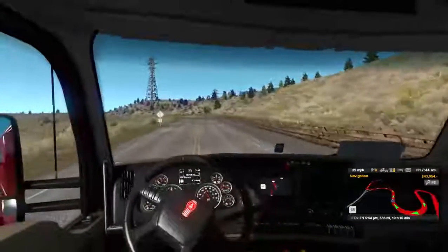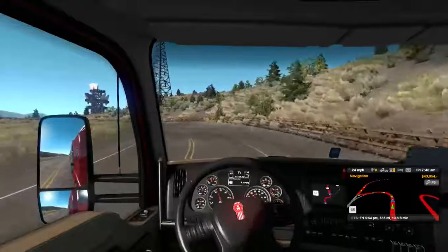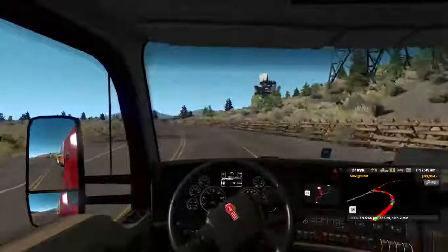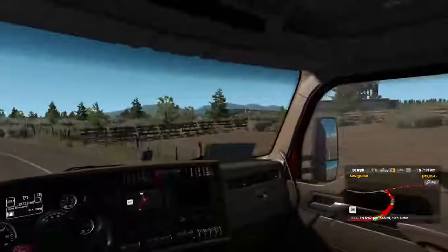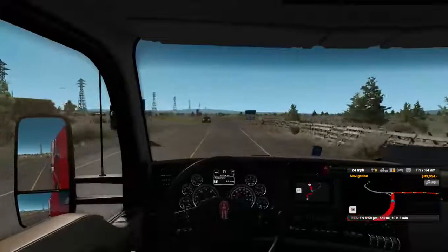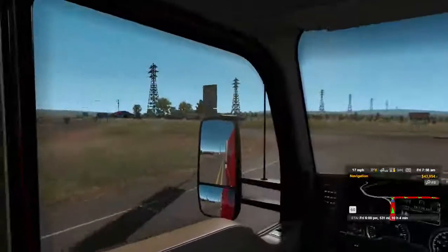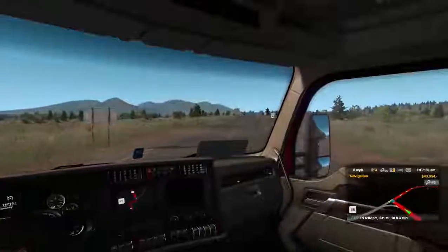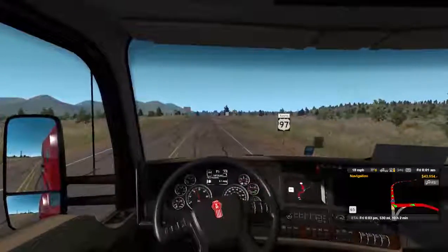We've got a watch tower or something up here — what is that? Solar? No, it's an antenna. That's an array of some sort. It definitely looks like it tracks the sun. Okay, now we're looking for 197 to Bend. Then from Bend over to Burns. Then from Burns south to Nevada — 97 South.